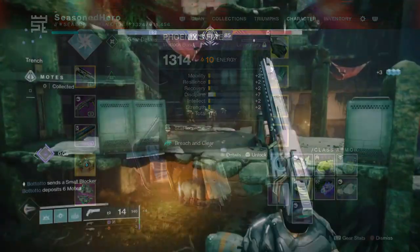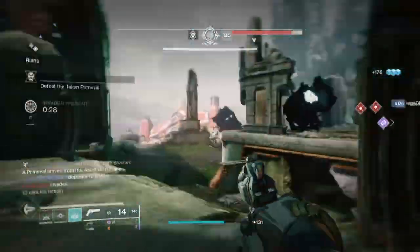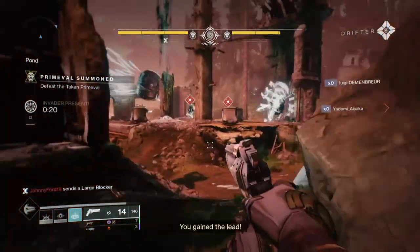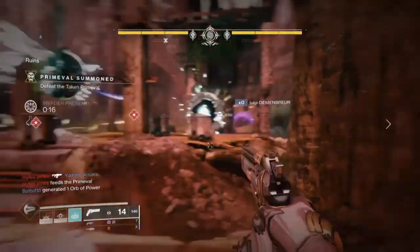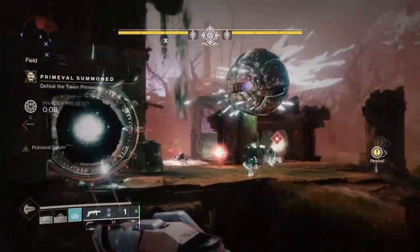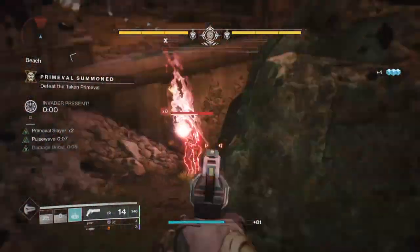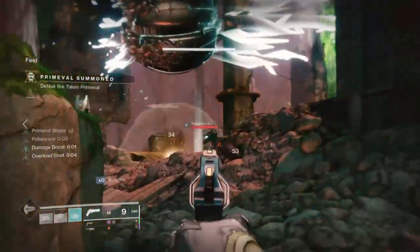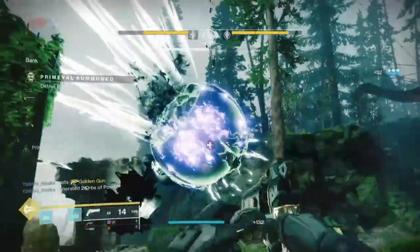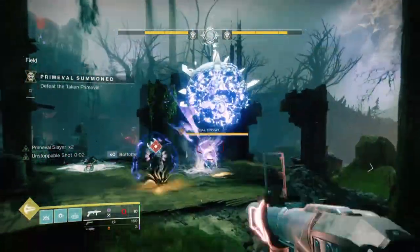As the build focuses on suppression and debuffs, I thought this would work really well for endgame content needing that type of support from start to finish. I first tested in Legend Lost Sectors with barriers and unstoppable champions mixed in, and it worked out really well in the cramped areas where all my gear could show its strengths. I then tested in Master level content like the Empire Hunt, and although it was 20 levels below the required power, I still had the ability to aid my team when needed. Its overall effect of stopping enemies from moving was very effective in the long run.